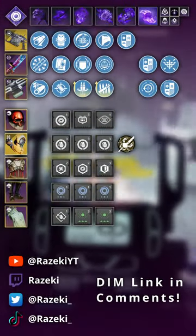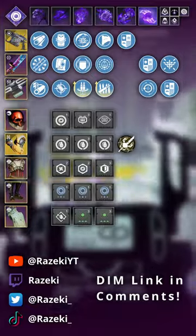Just by killing enemies with your glaive projectiles, you can easily clear rooms and gain great sustainability with constant Devour and Invisibility procs. The remainder of the build and weapon recommendations are on screen now. Thanks for watching and check out the DIM link in the description or comments down below.